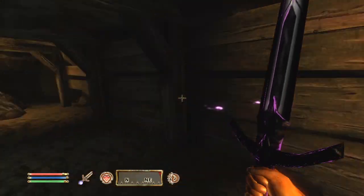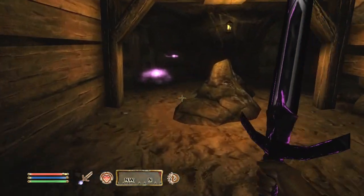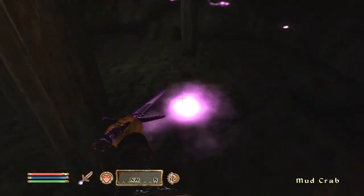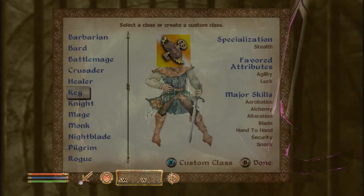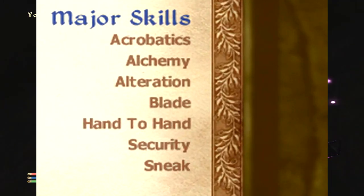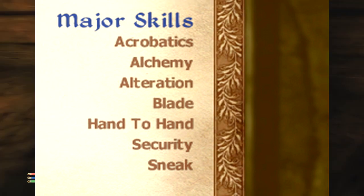To start, you're gonna pick a Wood Elf. You're gonna have Agility and Luck as your two main stats, and then you're gonna use the Steed as your sign. For the seven skills you're gonna use Security — obviously because it's a key — Sneak, Blade, Hand-to-Hand, Acrobatics, Alteration, and Alchemy.